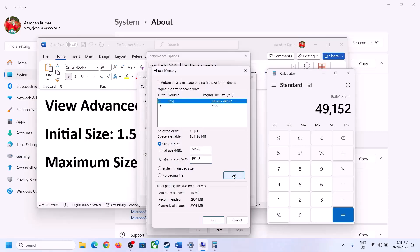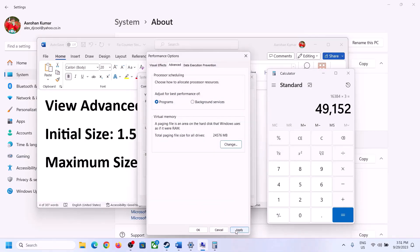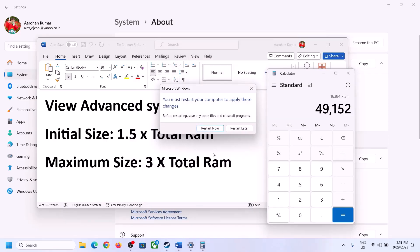Click Set, then OK, Apply, OK. Make sure to restart your computer after applying these changes.